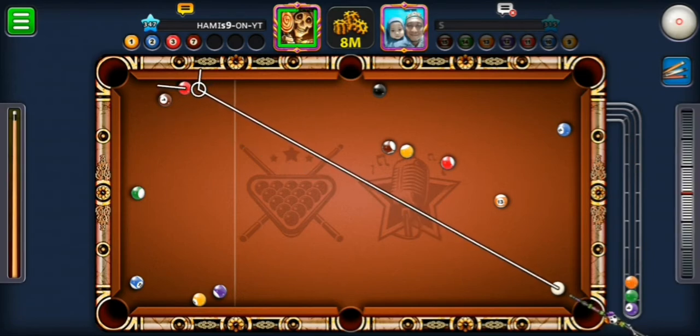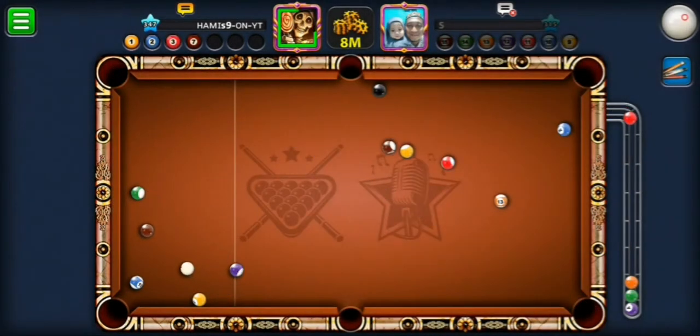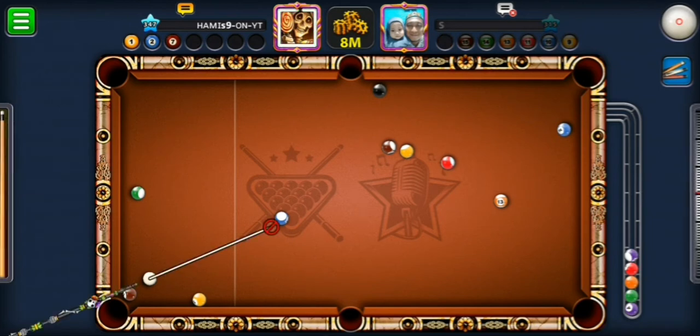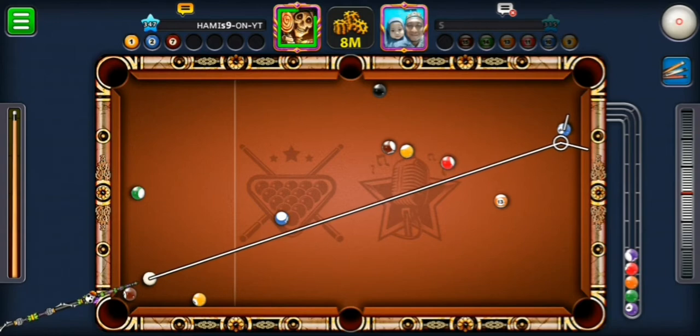Is it possible? Let's find out. We did clear the yellow ball! I should probably end — actually I can go for the blue ball. I was thinking of ending with the blue ball; now I'm gonna go for the blue, then the brown, then the yellow.